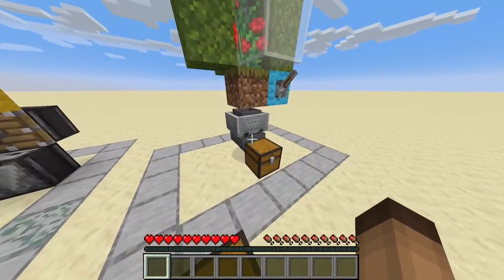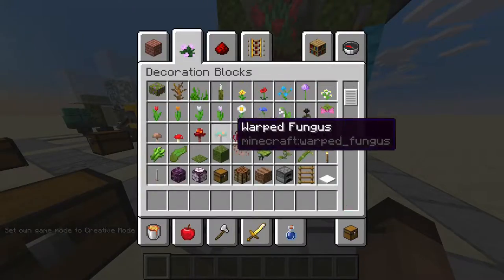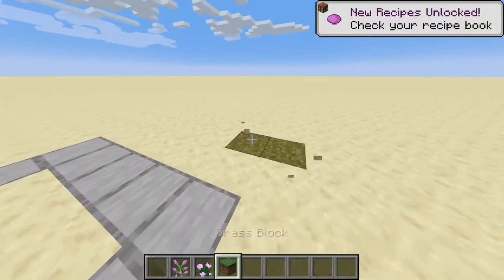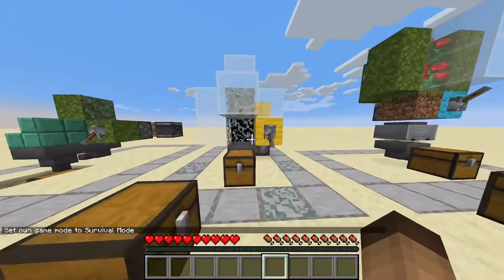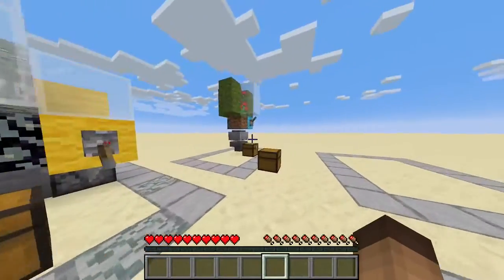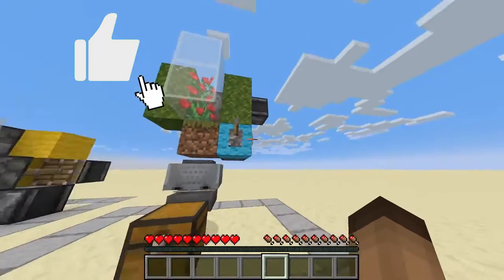The last farm for today is a red dye farm. If I recall correctly, you can have all of the dyes that have some sort of too-tall flowers. As you can see, all of these were semi-automatic because the player still needed to sit here and break the blocks or click on the berries. But this farm is really quite different in terms of that.